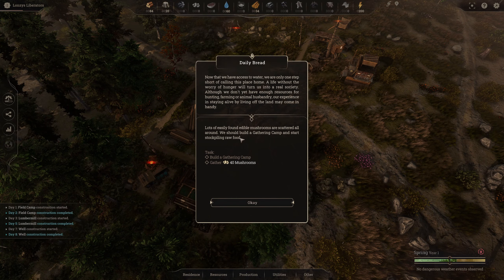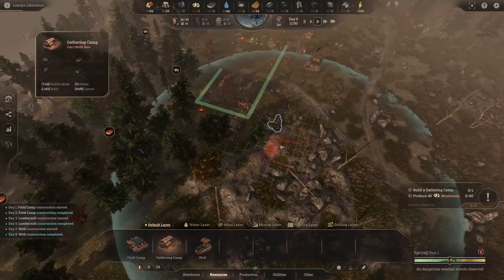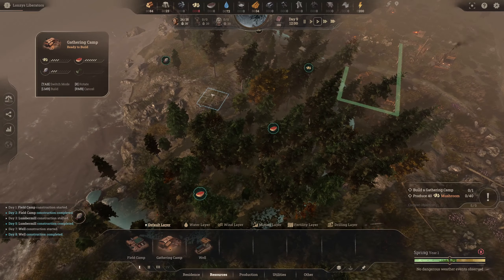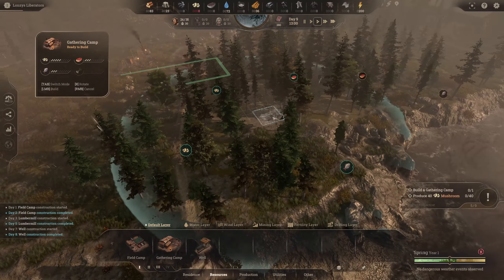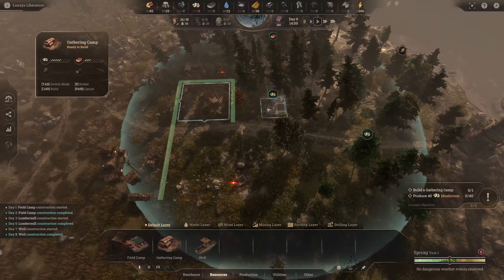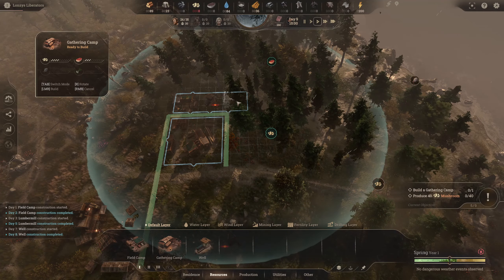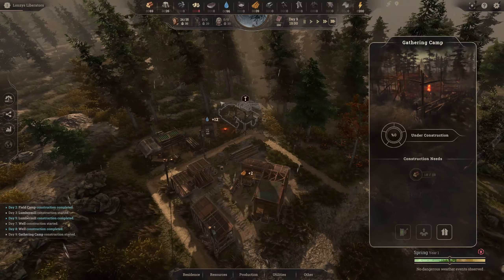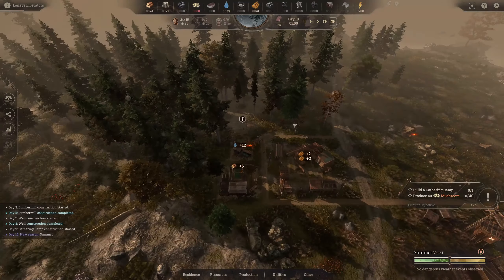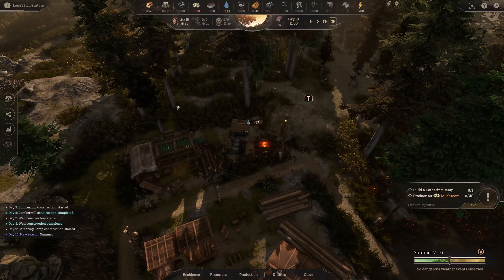Now that we have water we're one step from calling this place home — we need to gather mushrooms and get some food. We're grabbing a gathering camp. The two main food types on land are mushrooms and meat, and there are fishing areas too. I want it close to the resource patches and already attached to the road network. We can tell it what to gather — for now we'll gather both since food and water are critically important early game.